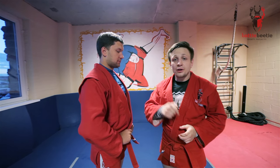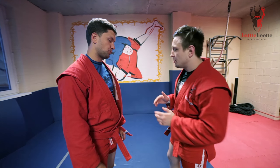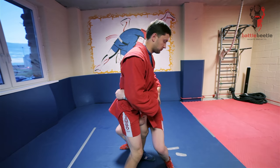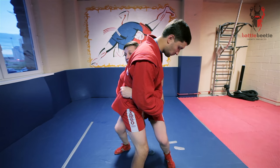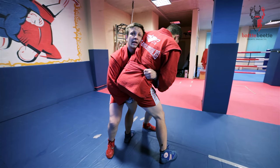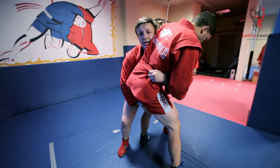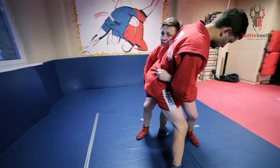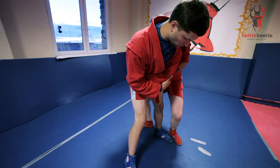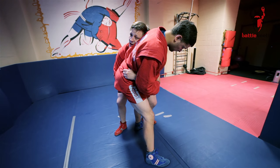The third throw in this combination is Pasatka. If I cannot do the side body wheel throw and he knows what I'm going to do — he sits down, sits low on his feet — it's hard for me to take away his base. So I'm going for Pasatka. To do so, I shift my weight a little bit sideways first, then I put my right leg on my heel as far as I can.